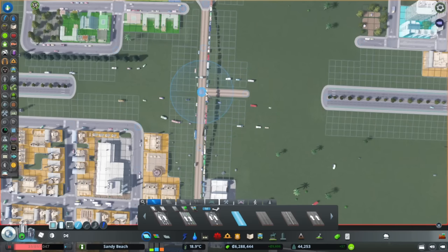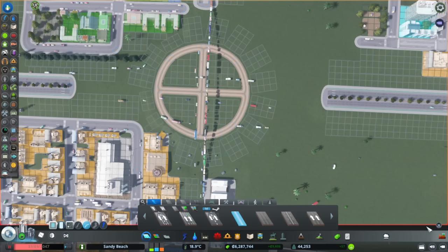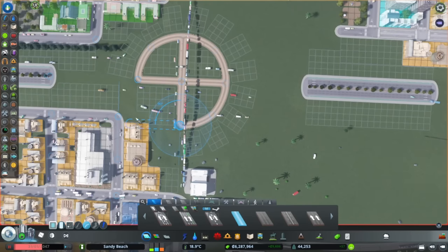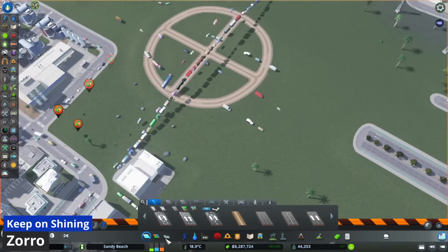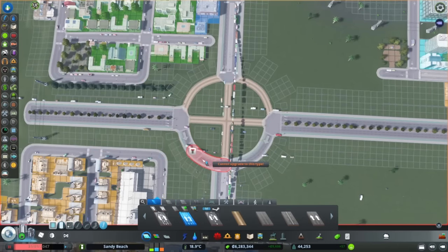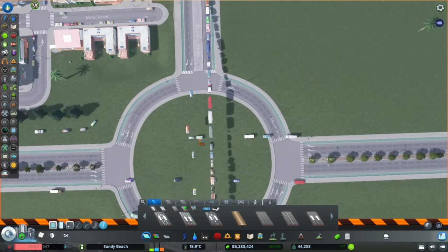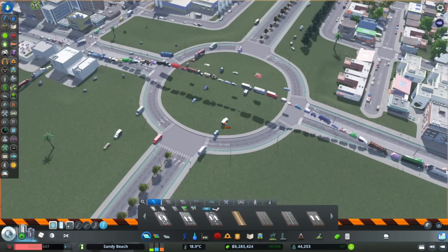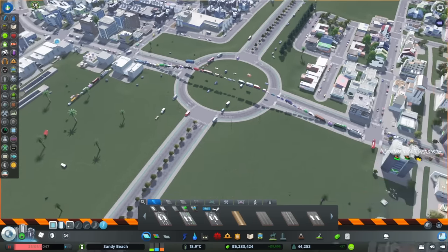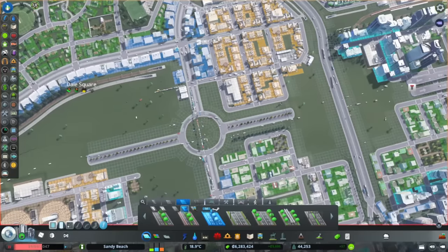We're going to go about 140 units, which is about seven units on each side, and redraw it from the middle at 140 — that way we get a perfect roundabout. We'll upgrade the center to one-way roads, using the three-lane one-way bike road so that bikes still have lanes in the middle of the roundabout as well. For a busy street like this, a roundabout is going to be good — it'll serve sort of the same purpose as the interchange, but it's a little more compact and looks nicer.